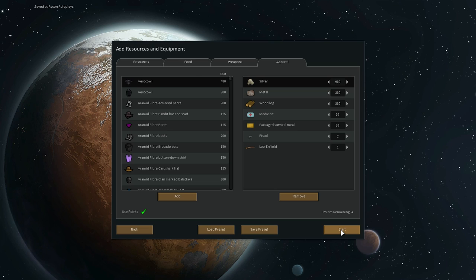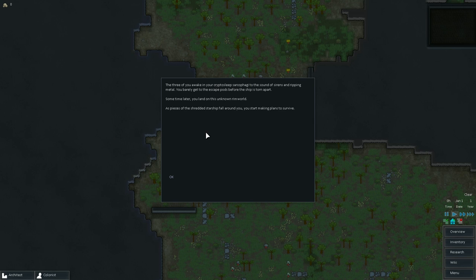Here we go! The three of you awake in your cryo-sleep sarcophagi to the sound of ripping metal and sirens. You barely get to the escape pods before the ship is torn apart. Sometime later you land on this unknown rim world. As pieces of shredded starship fall around you, you start making your plans to survive.